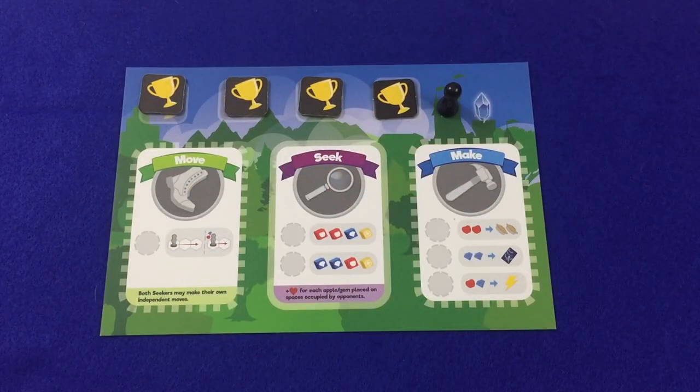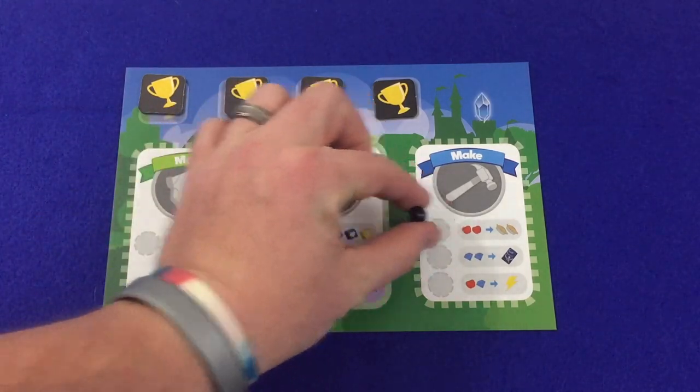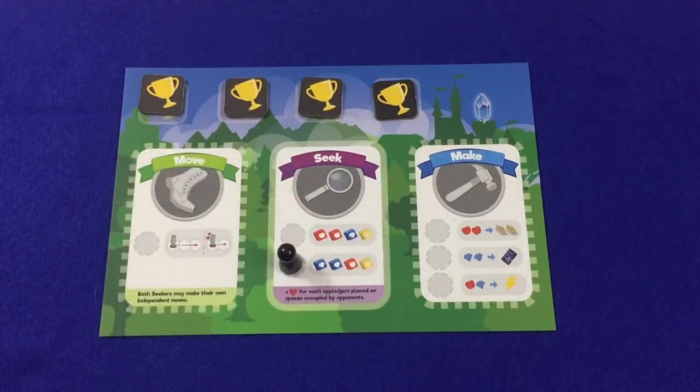On a player's turn, she must select and execute an action on her player mat. To select an action, she places her action token on the desired action. On the first turn of the game, she may place the action token on any of her actions. However, in future turns, she must always place it on an action that is not the one she just took. She may, however, use the same section, but it must be a different action. The three action sections are move, seek, and make.